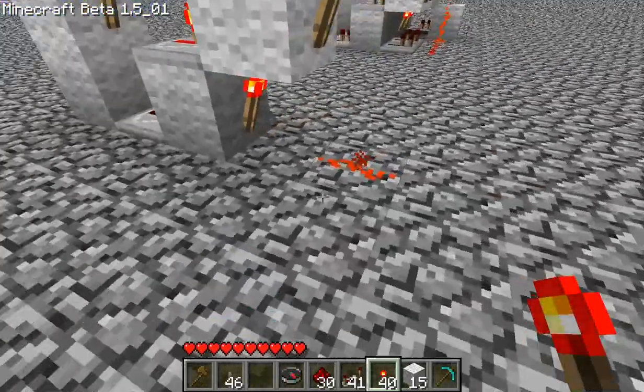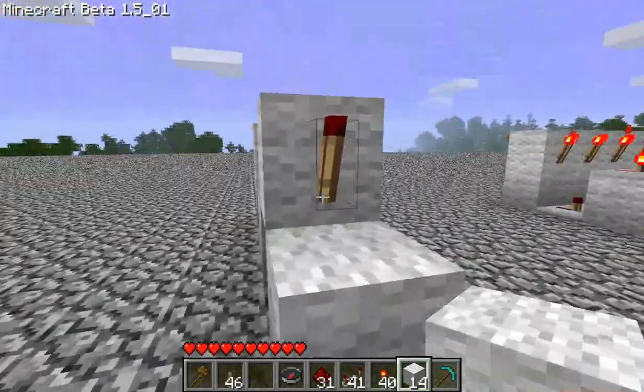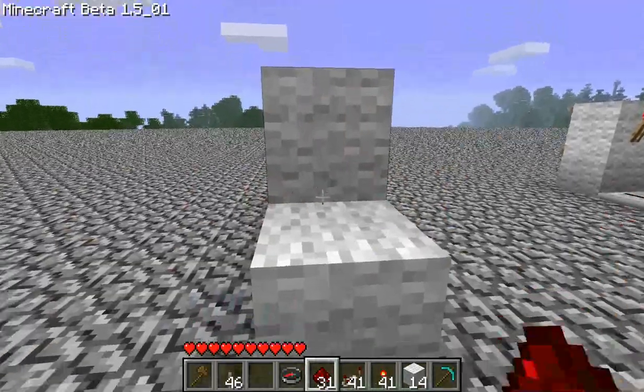If the switch is on the top row, you replace this Redstone with a block and this torch with the Redstone.